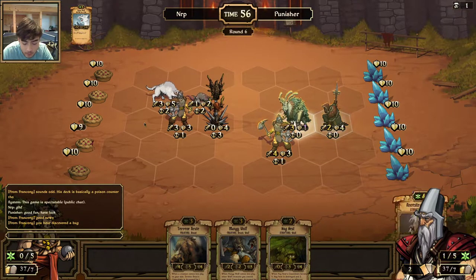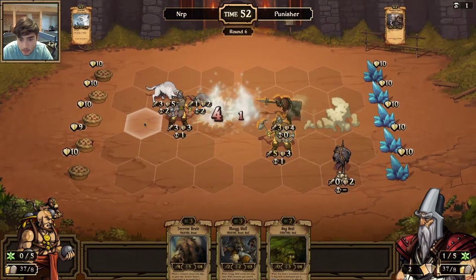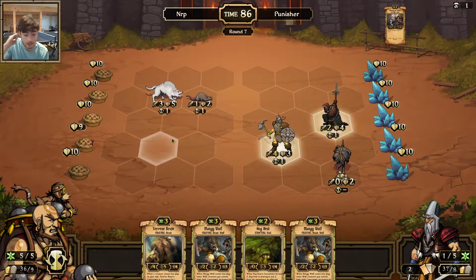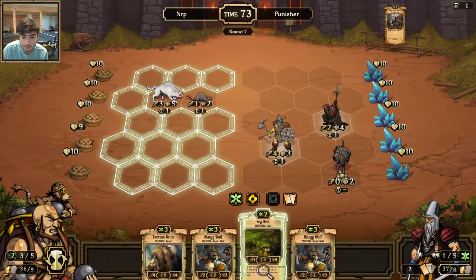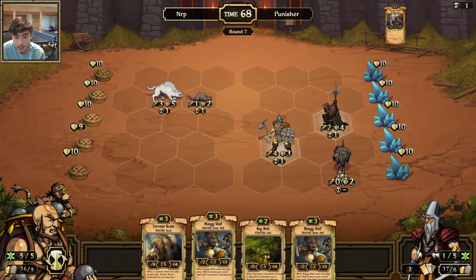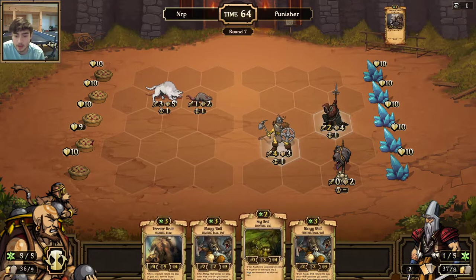A viewer says they discovered a bug — are you talking about the poison thing from before? That's going to die. It's not a huge deal anyways because the same play I would have made is going to work out — we're just going to kill the Wetland Ranger with a Mangy Wolf anyways. I'll get rid of the Nog Nest now. I want to keep both Mangy Wolves for back-to-back turns. I think I'd rather have the Brute out there than Nog Nest.